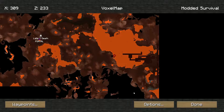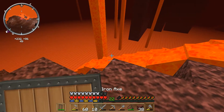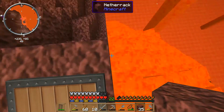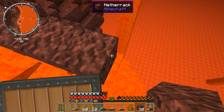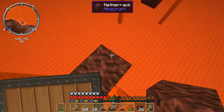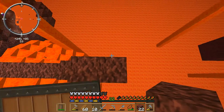Let me just move and highlight. I'm gonna build a bridge - right now it's gonna be a one-wide bridge, but I'm probably gonna make it two wide because I don't want to fall.